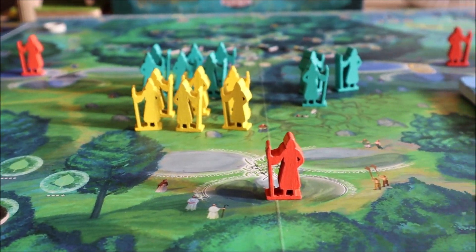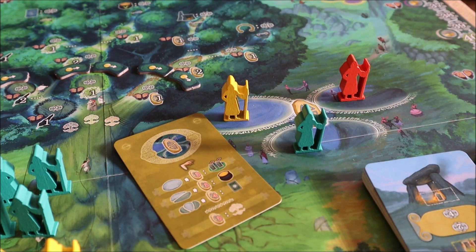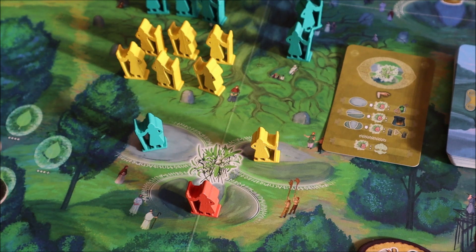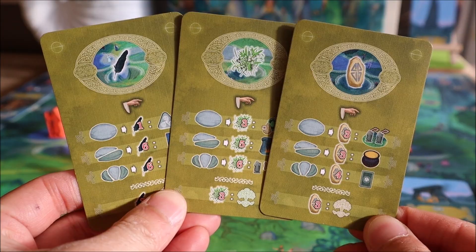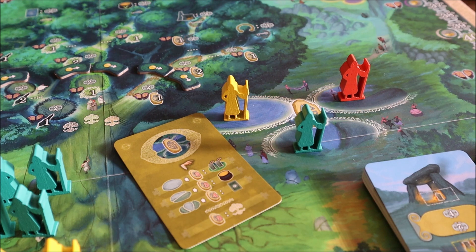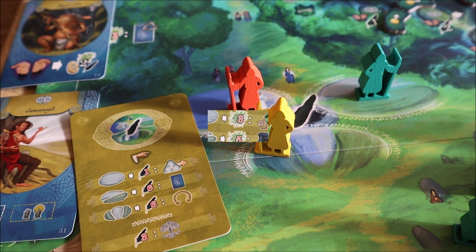Oak is a game where each player manages a tribe of druids who gain actions by praying at three different sacred sites: the runic temple, this feathery tickly one, and this Christmasy mistletoe looking one. Each sacred site has a matching moot action card associated with it. Each player has a copy of this card, which they use on their turn to pay for different effects if their worker goes to that particular temple. Each temple is partitioned into three different sub-areas, as represented by these subtle stones.